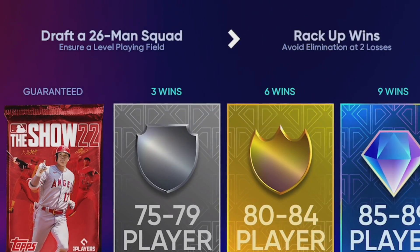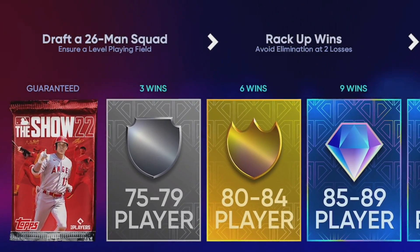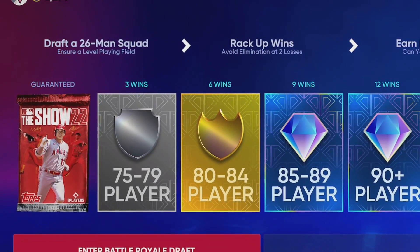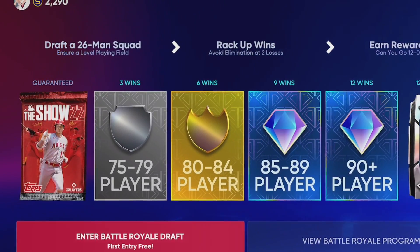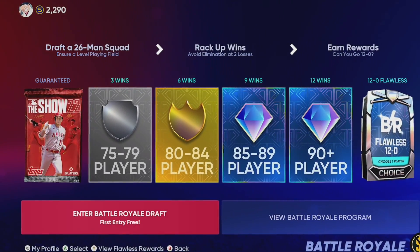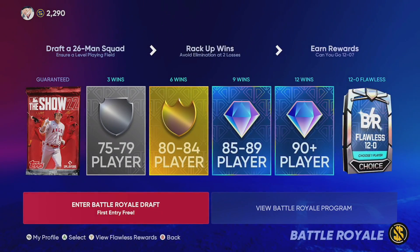This is extremely worth the grind, but battle royale can get pretty competitive. It's three-inning games online. The draft is 26 rounds. You can lose twice before elimination - lose once and you continue, lose twice and you're eliminated and have to start over. If you can get to 12 wins without losing a single game, not only will you get the diamond player at nine wins, but at 12 wins you get a bonus flawless player through the flawless path.